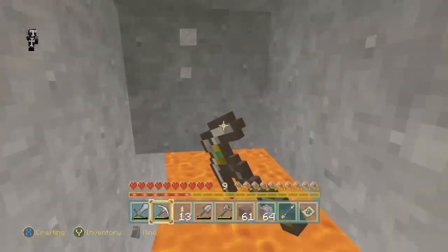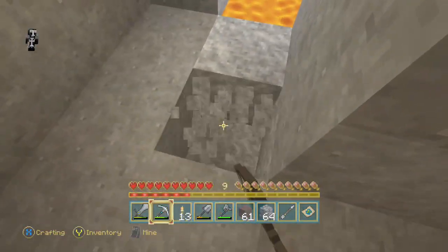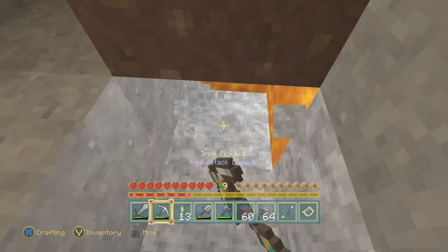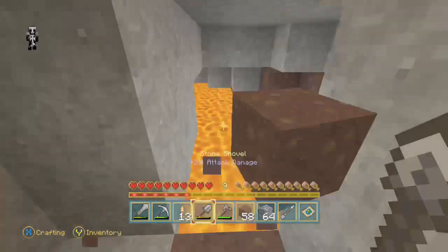Now the reason we want to dig specifically to layer twelve is because lava does not usually go above layer twelve. So usually at layer twelve when you're digging, you'll be right at the lava. The chances are that you're a block down and don't know what's there — you dig and lava starts coming after you. So we're just trying to avoid that.